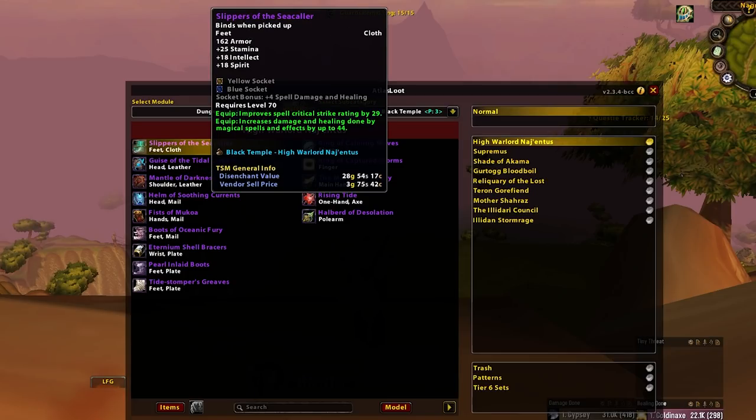On to Slippers of the Sea Caller from Nagentis, the first boss in Black Temple. This is perhaps one of the low-key scariest items to try and allocate. It's very clearly the best caster boot slot option in Phase 3. However, there are some strong alternatives for Boomkin and Elemental Shamans in Nature's Warden Dreads and Boots of Oceanic Fury respectively. So you should be quite cutthroat here and prioritize your locks and mages.